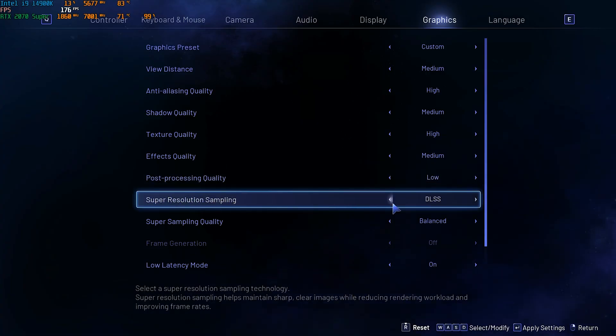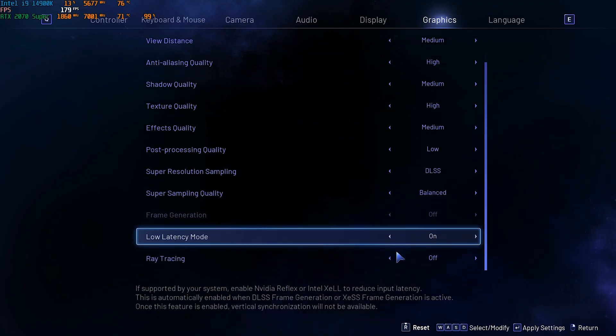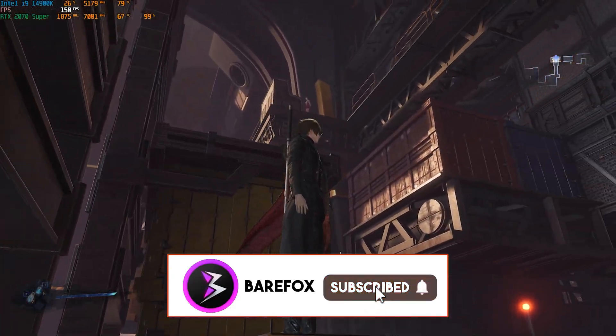For Super Resolution Sampling: use DLSS if you have an Nvidia GPU, or FSR if you have an AMD GPU. For Super Sampling Quality, Balanced or Quality both work fine. Turn on Frame Generation if available, and enable Low Latency Mode. Turn off Ray Tracing. Press Enter to apply these settings and return to your game with the highest FPS possible.